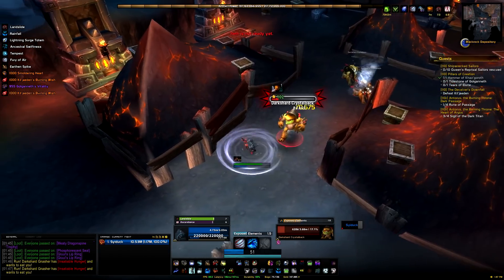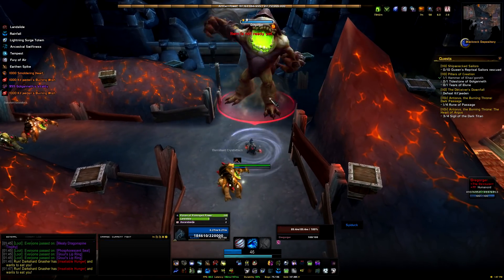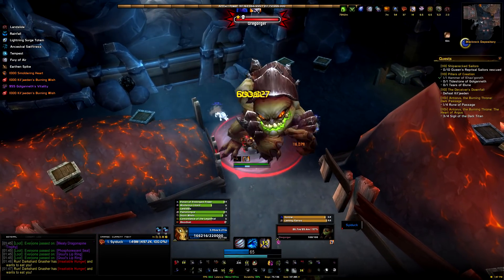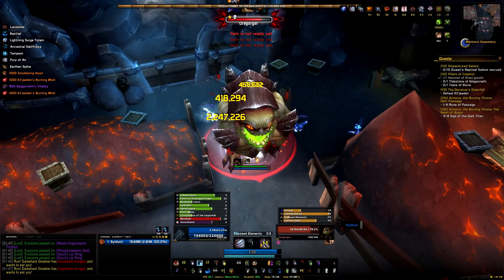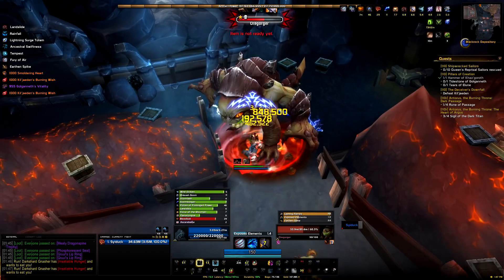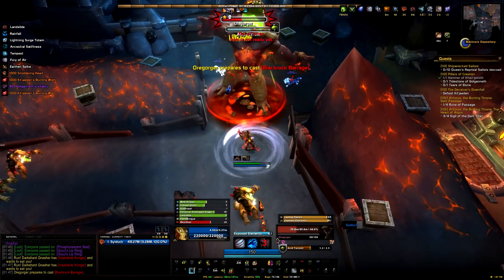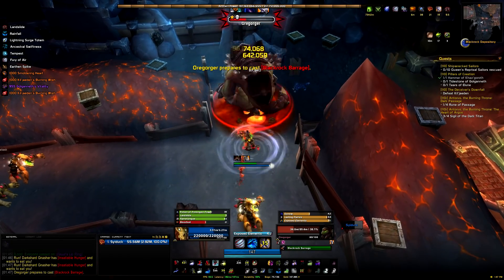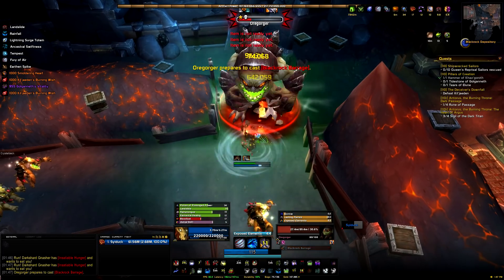Next on our list is Orgorger, and if you've just killed Gruul you're probably going to have a pretty easy time with this guy — he's not too difficult. In phase 1 he's going to have an interruptible cast called Blackrock Barrage — interrupt that as much as possible, but it doesn't really matter if you don't. He's going to put down acid pools and explosive shards — move out of those because after a short period they'll explode and stun you. It isn't the end of the world if you do get stunned though.